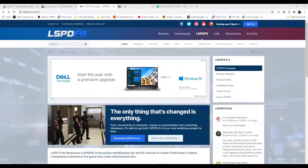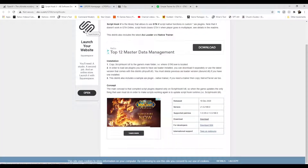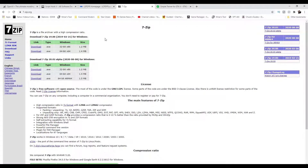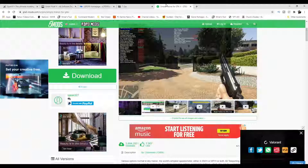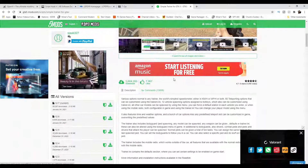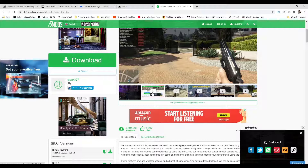You'll also need to download OpenIV — very, very important, I'll put the links in the description, it's openiv.com. You'll need to download Script Hook V, and also download LSPDFR. You'll need a 7-Zip or WinRAR program — WinRAR is popular but I prefer 7-Zip. Also grab Simple Trainer; just Google 'Simple Trainer Grand Theft Auto 5' — it's had five million downloads so a lot of people use it.